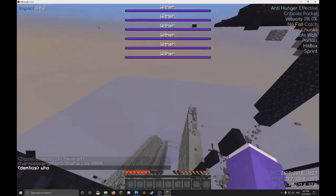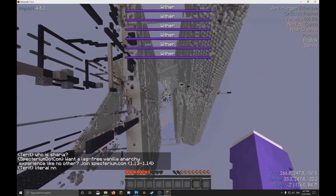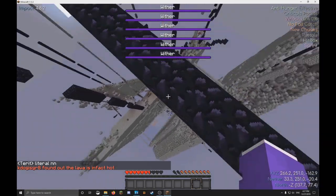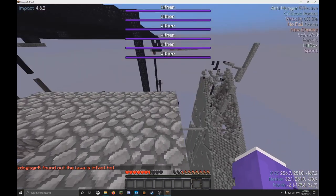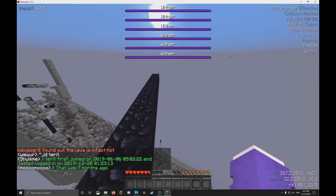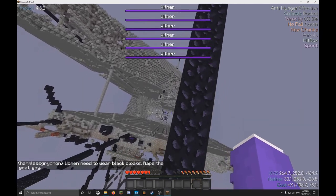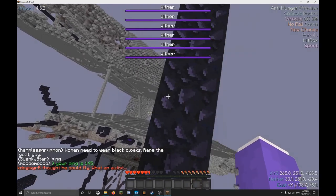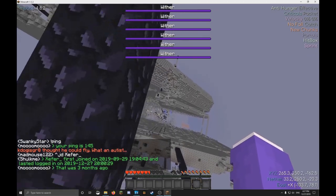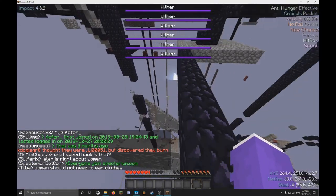Imagine you're exploring spawn or you're a new player who just got there — you turned on Safe Walk and Timer trying to get out, but you accidentally turn off Safe Walk and die, losing all your progress. This happens to me a lot, so I use No Fall. You might say No Fall doesn't work because you've tried it, but that's because you're using the wrong settings. Don't use normal No Fall or high-pixel No Fall — use No Fall with Catch. It catches you before you fall and you don't take any fall damage, which is very useful in high areas.